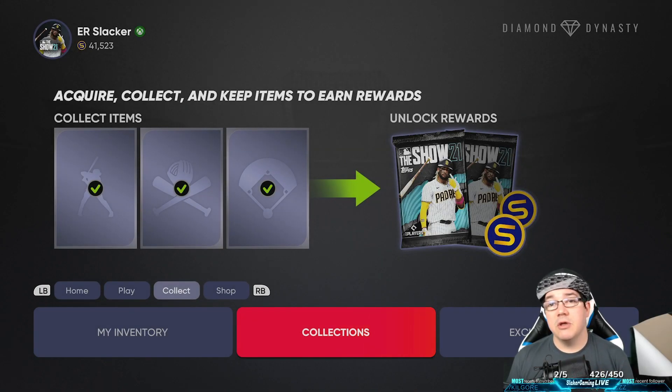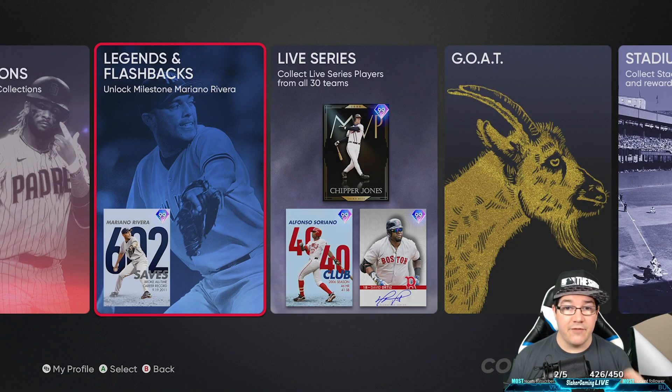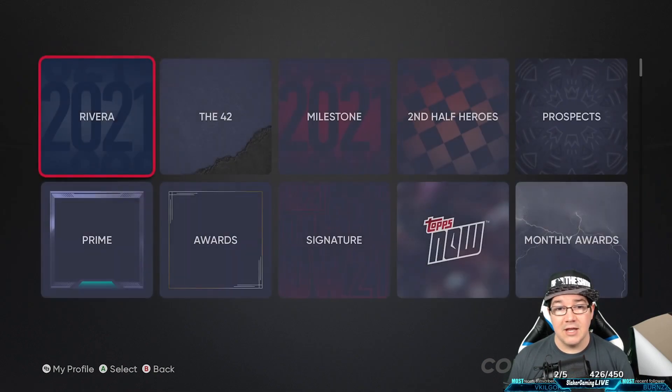The first thing I want to go over is how to actually find the collections and find what you will need along the way to unlock this 99 Mariana Rivera card. You're going to go over to your collections tab, click A or whatever you're on, and go to legends and flashbacks — this is where you're going to find it.